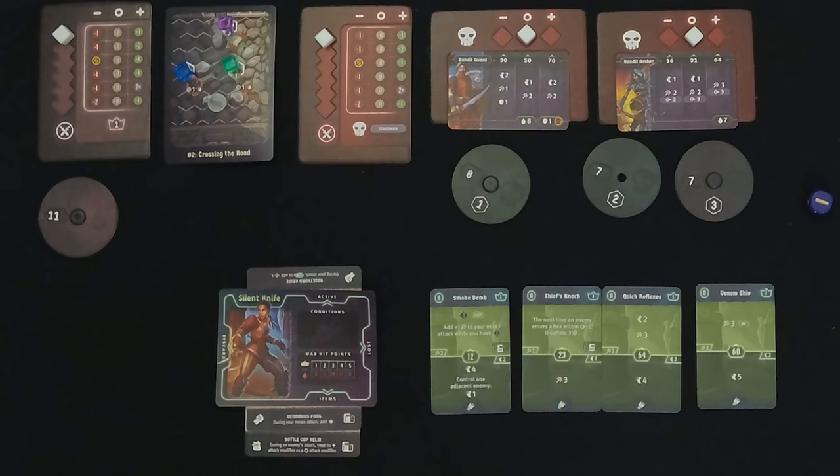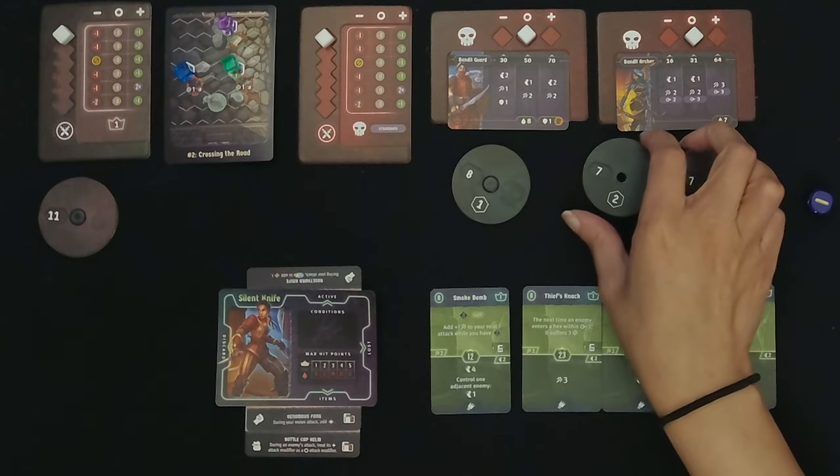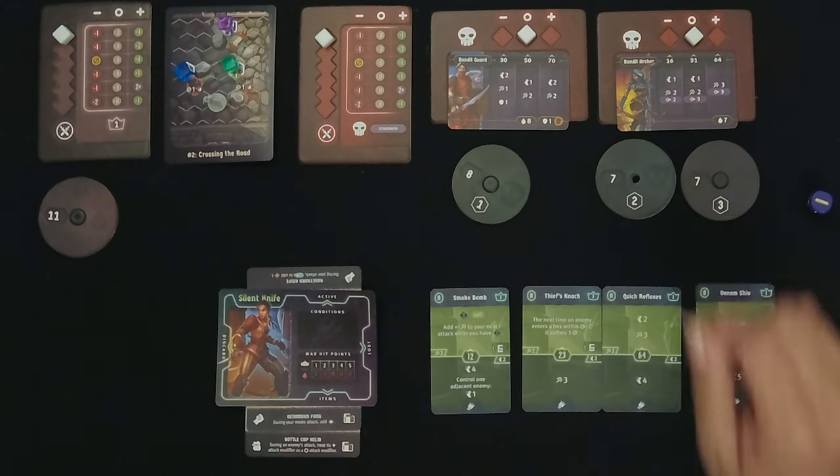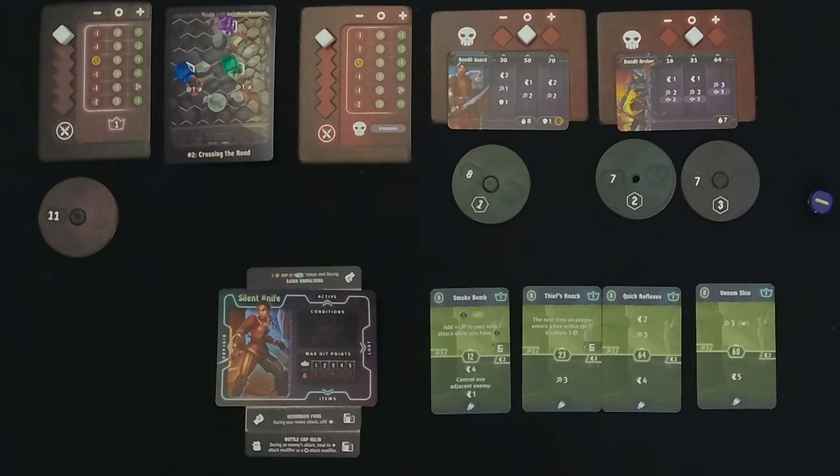Hi, I'm Jed Kim, and today we're going to be continuing Gloomhaven Buttons and Bugs with our Silent Knife, and we're going to be moving on to Scenario 2. In Scenario 2, we are going to be fighting three enemies. We have a Bandit Guard and two Archers, so we're going to have to take into consideration that they are going to have ranged effects.